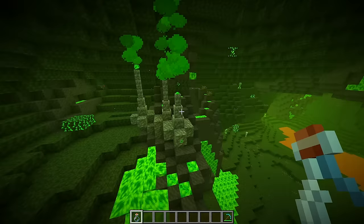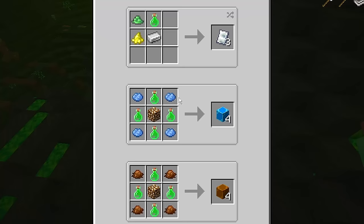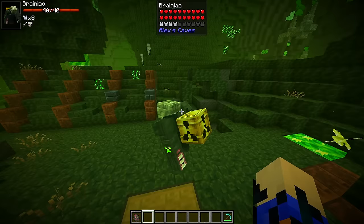You can use an empty bottle on geothermal vents to collect radon. A bottle of radon is used to make the siren light and radon lamps in all colors of the game.